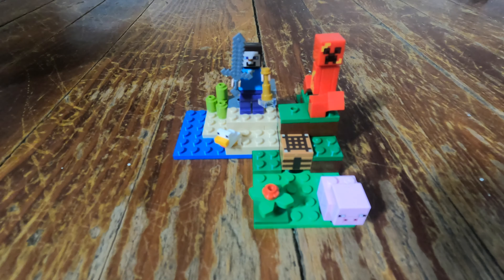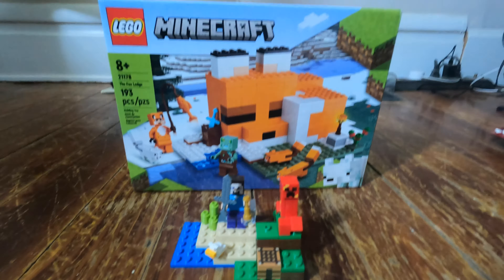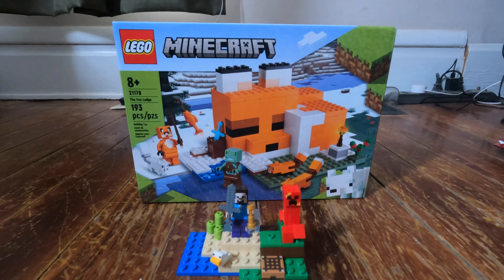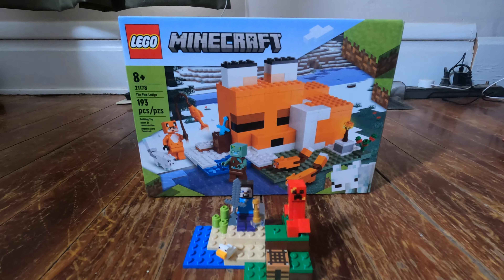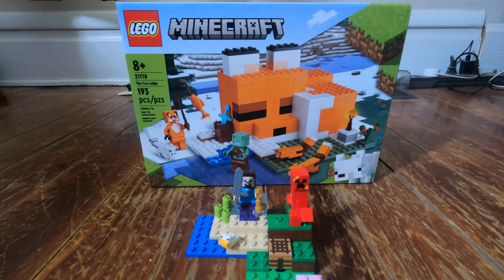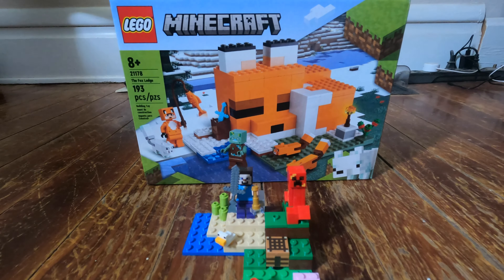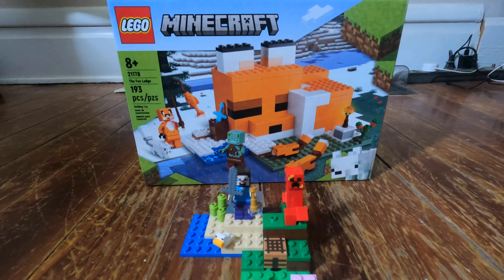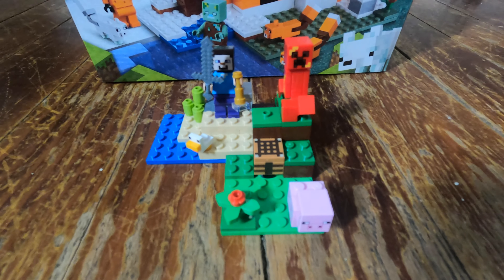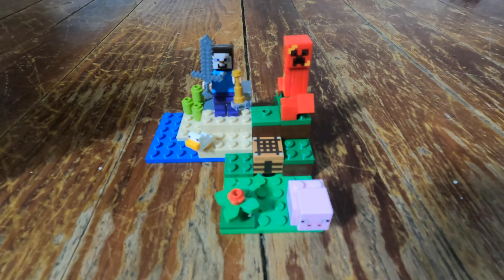One of my favorite LEGO sets that's come out recently is actually a LEGO Minecraft set — the Fox Lodge. It has more than double the pieces and comes with three foxes, a character in a fox skin, a drowned zombie, a diamond sword, a crafting table, furnace, cake, a map, a bed, plants, and more. This set can be found for about ten dollars more, or if you're lucky and find it on sale, five dollars more.